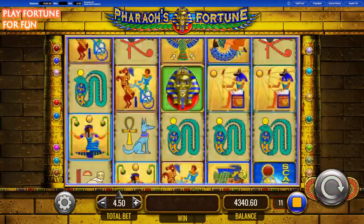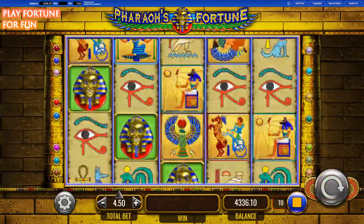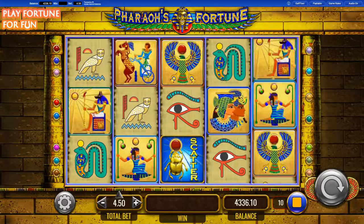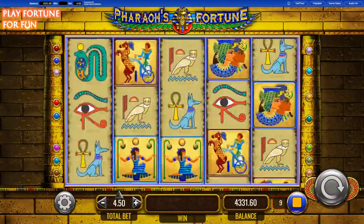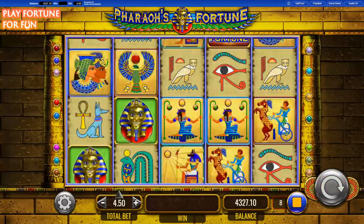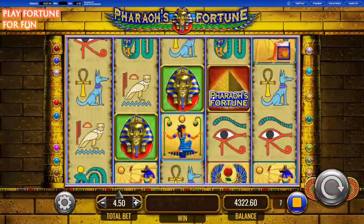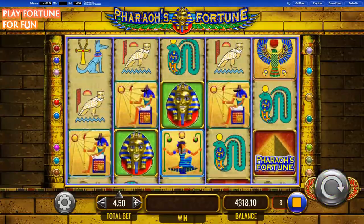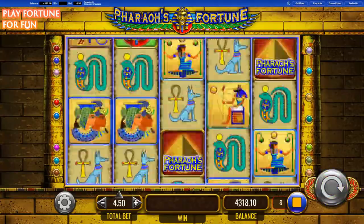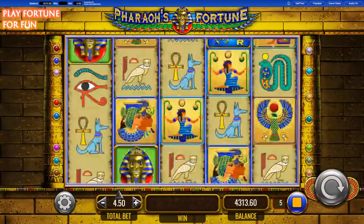If you land between 2 and 5 scatters on the reels, you win proportional multipliers from 5 to 15 times your bet. The bonus symbol can appear on reels 1, 2, and 3, and with 3 of these symbols you win 3 free spins and a multiplier. Once the bonus feature is triggered, a pyramid will appear on your screen and you will claim additional free spins, which can go up to 25, and the multiplier can go up to 6. As you can understand, it offers multiple ways to claim significant wins.